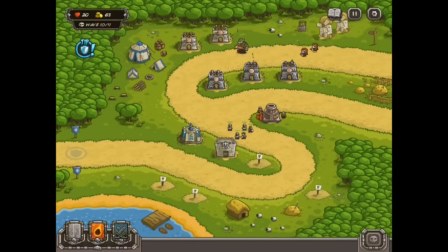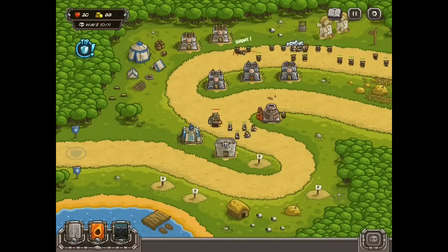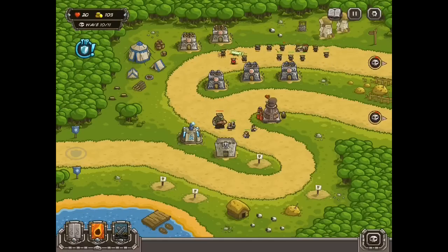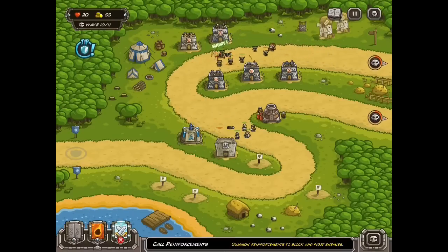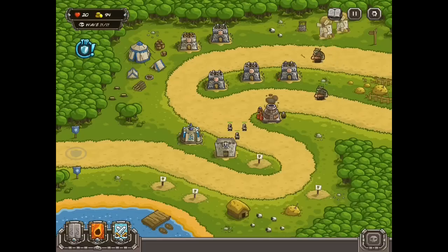Arrow towers do really well against these big guys if you have a lot of them. This is the one time you'll notice I added the reinforcements up top — that is to keep those healers away from the big guy. If you do that, then you're good. I don't even know if I keep the healers away from the big guys in the last round — I forget, I did this yesterday.